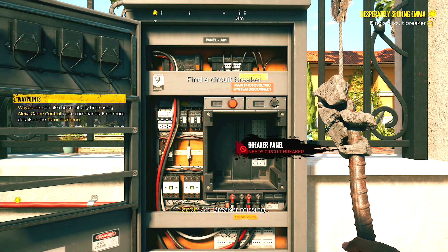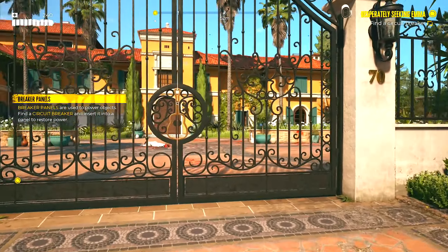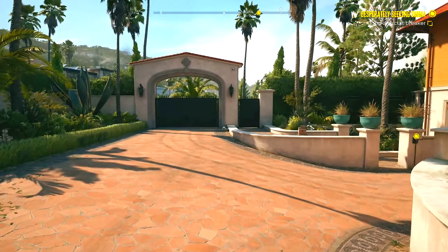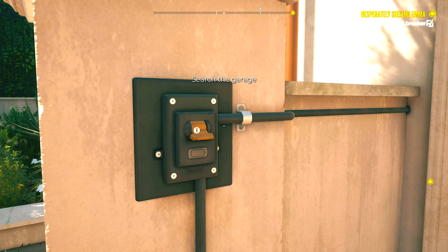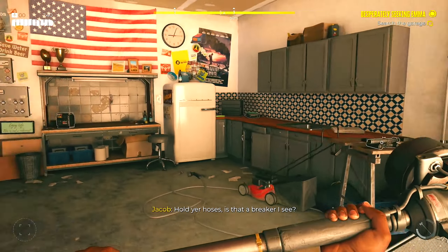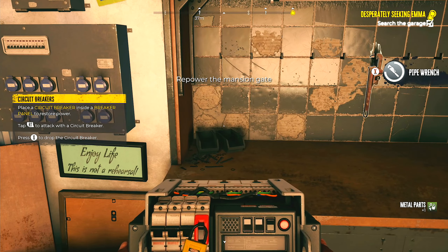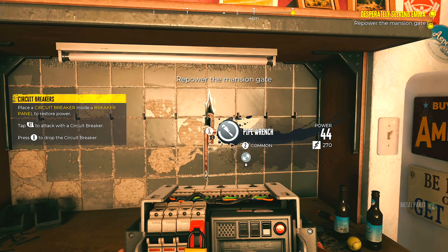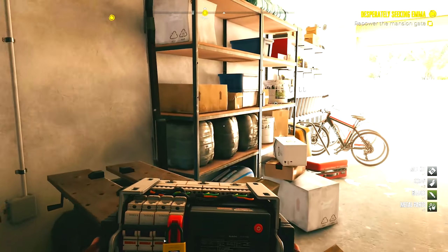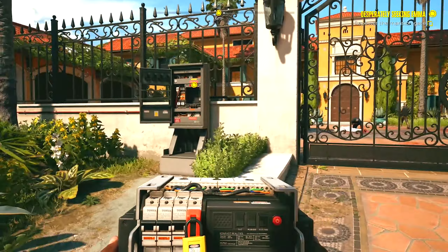All right, so we got the circuit breaker - ah, it's missing. Let me switch my weapons. We need to find a circuit breaker. Power's down. Oh wait, something's down there - the movements are just like Dead Island and Dying Light 2, holy crap. Search the garage - metal parts, I'll take that. Circuit breaker, and I got a pipe wrench. For some reason it feels like a Dead Island game but at times it doesn't, well that's because I haven't gotten to the zombie action yet.